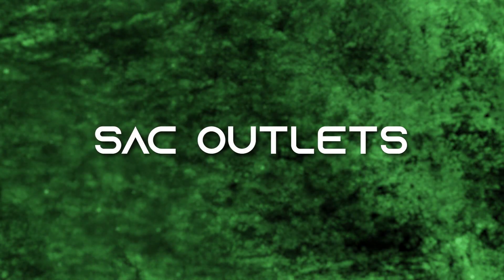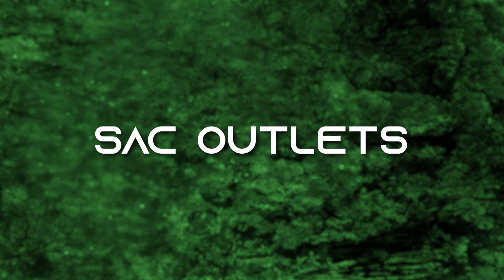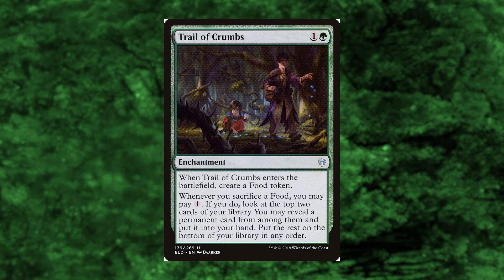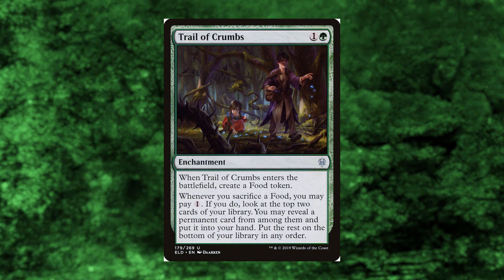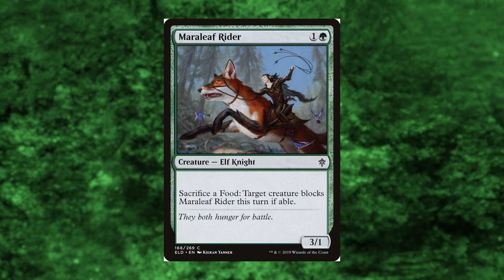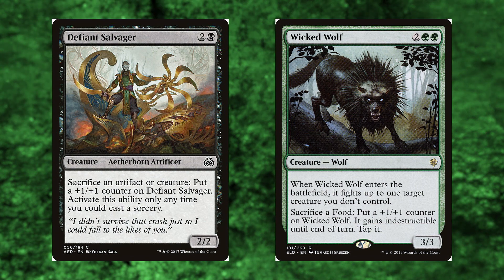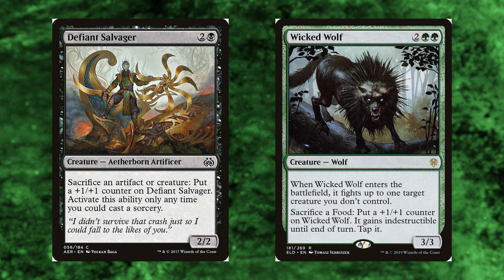This section is all about eating our food, in more ways than one. Trail of Crumbs — I know this isn't actually a sack outlet, but it does a fun thing when we eat some of our delicious food: pay one and put a permanent from the top two cards of your library into your hand. That's basically a scry effect, helping us get through our deck faster. Marilief Rider is a free eat outlet to trigger our Nightblade. Defiant Salvager and Wicked Wolf will be eating a ton of food and get very, very big — we'll have a ton of food to put plenty of +1/+1 counters on these creatures and frighten our opponents.